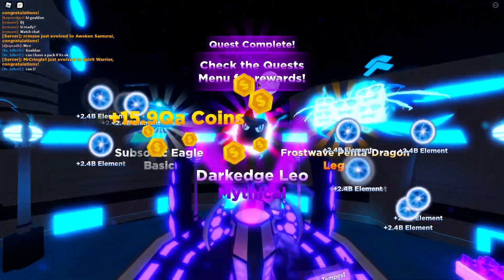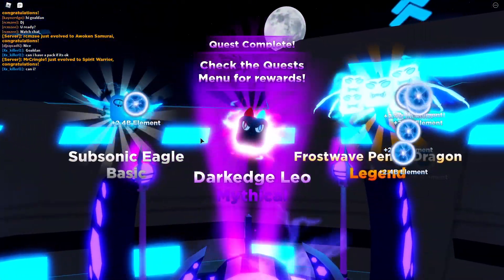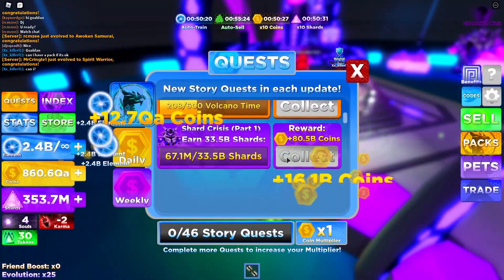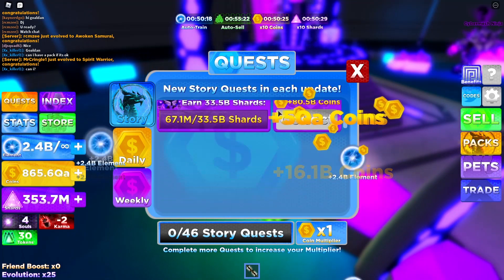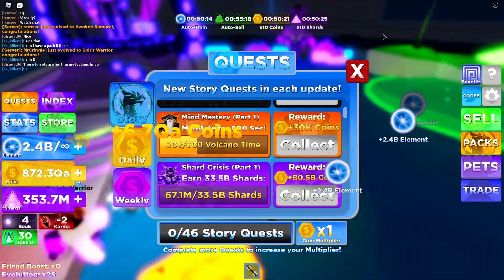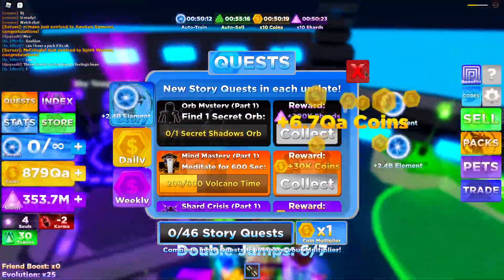Check the quest menu for rewards — we're gonna get some free stuff. Boom, quests — we're gonna claim our first reward. We already got that — boom, all set. And what is this one — earn 33.5 billion shards. That'll be hard but we can definitely do that.